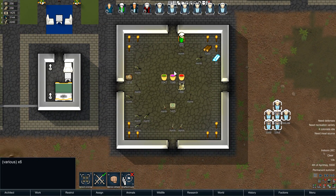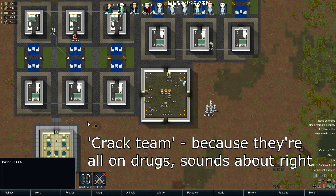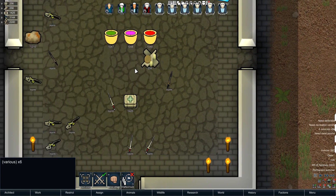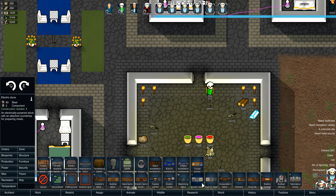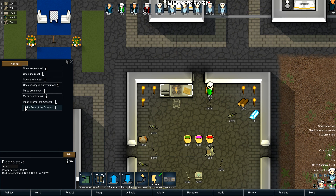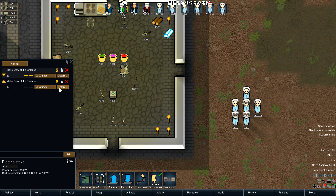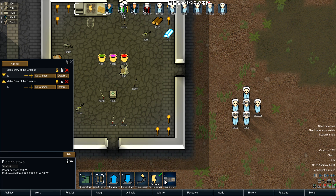Many people died during the trials and the mod actually enforces that — there's a 50% chance that the surgery will fail. I went ahead and built the best team of surgeons to try and reduce that chance as low as possible. These brews can be made at a regular cooking station using a variety of ingredients: Brew of the Grasses takes two psychite, three cloth, four psychoid leaves, and four smokeleaf leaves. It's one chem fuel, three psychite, five wood, two hops, five herbal medicine, five devil strand. It does have its own research.